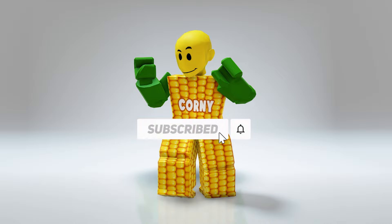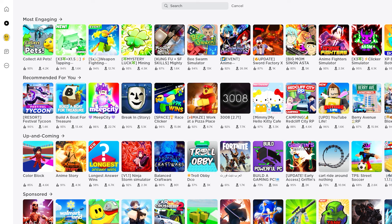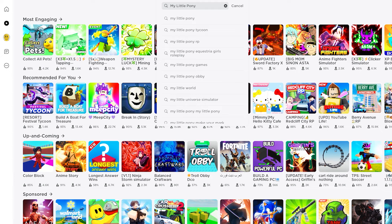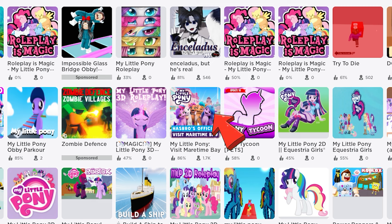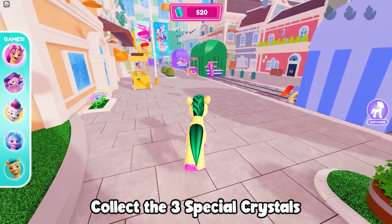Shout out to Angel, Pablo, PK, Neil, and Amna! Let's go. First, search and join this game called My Little Pony by My Little Pony. Scroll down and select this one — make sure it's the right game. I'll also add the link in the description below. To get the item, all we need to do is collect three green special crystals hidden in the map — follow where I go.